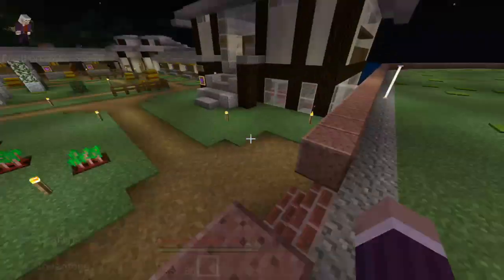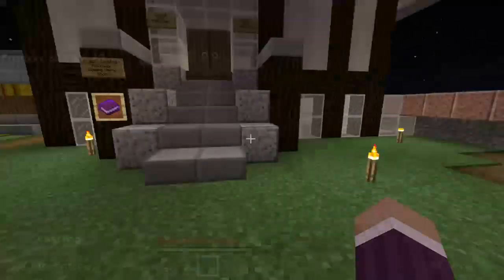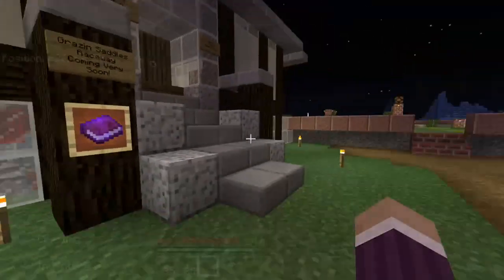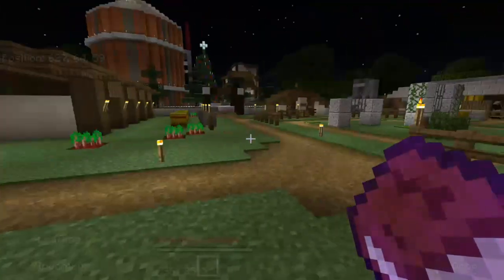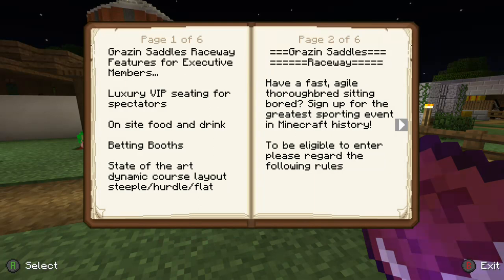I had a lot of ideas about how to get other people involved who didn't specifically want to race horses. So I wrote this book to advertise it to people on the server. We've got the Grazing Saddle Raceway - features for executive members, so I could sell a VIP pass giving extra seating with luxury items and food. I thought we could do betting booths so people could place bets on horses. Big plans for the stadium - dynamic course layouts to give different options.